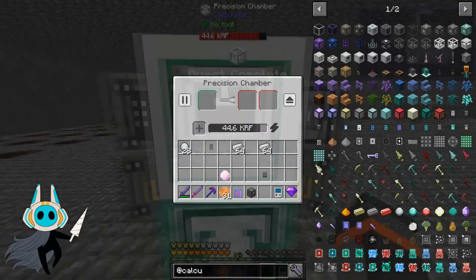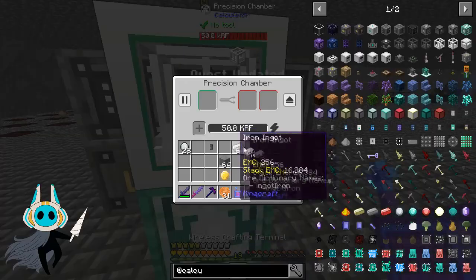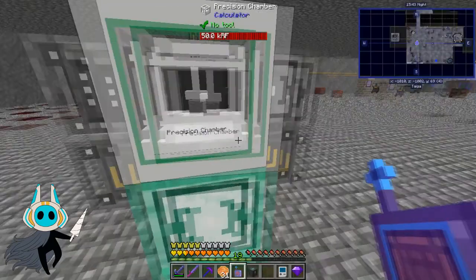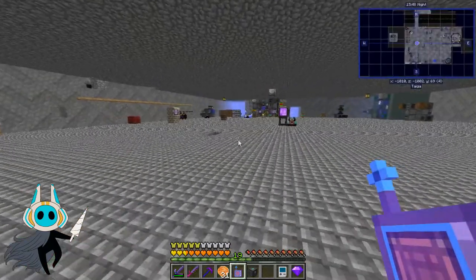The precision chamber then requires stone. We can throw stone in here and that will very slowly — well, this gives you 100%, you can imagine if it was only a 12% chance just how frustrating that would be.